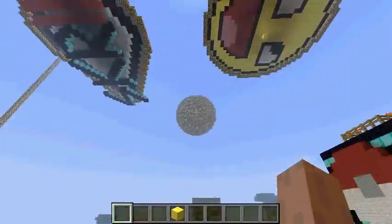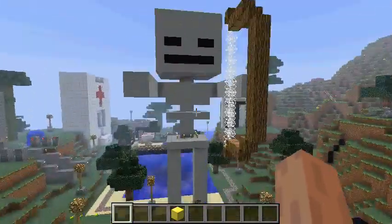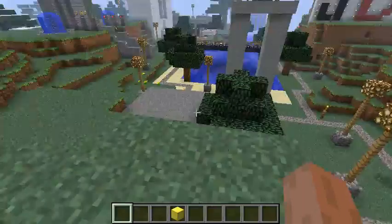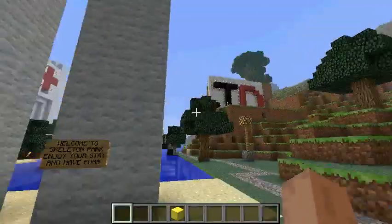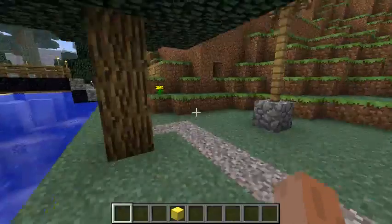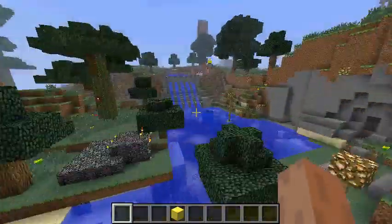There's a creeper statue and a couple of sky art pieces we made. Keep going all the way to the lake area and here we go — skeleton park. There's a statue of a skeleton that somewhat resembles a skeleton.